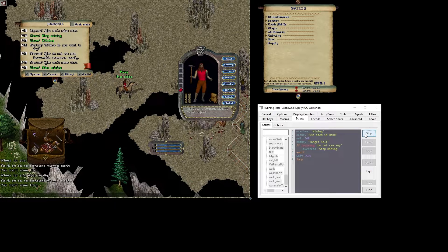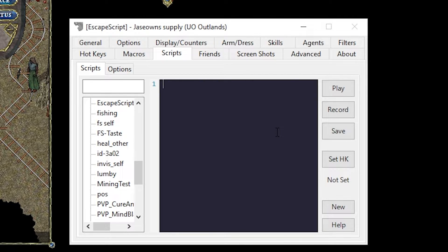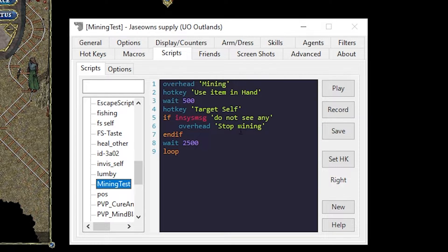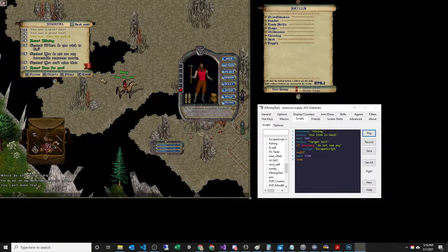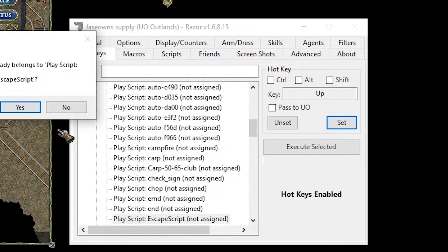But wait — it didn't stop. So this is where another macro comes in. We're going to click New, create a new Razor script, and call it escape script. In escape script we're just going to say overhead "Done for now" and save. So we go back to Mining Test and instead of saying overhead stop mining, we say script escape script. Once you execute another script, it exits the loop. The reason I have this on its own script is so we can set a hotkey for it — I'll set that to Up arrow.